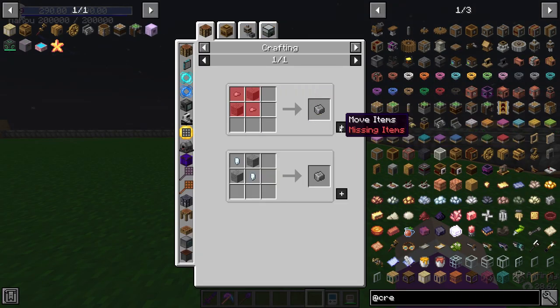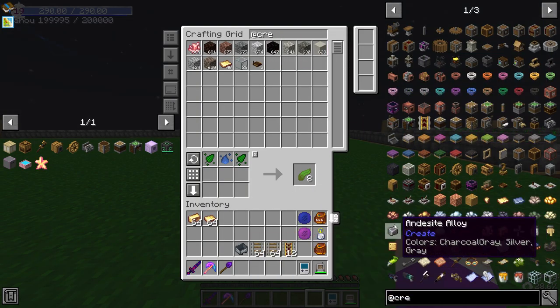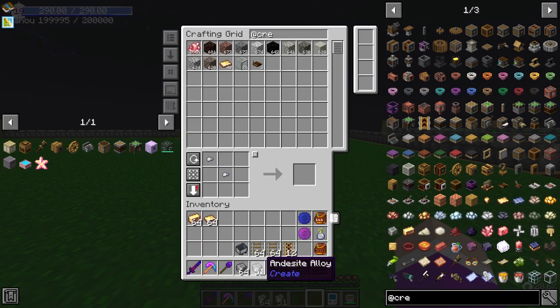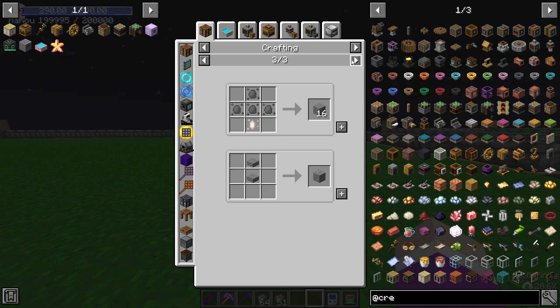We need to make Andesite Alloy, which is andesite — do we even have andesite? We actually are out of andesite. Was that seriously all the andesite I had? At least we can make a ton of it.